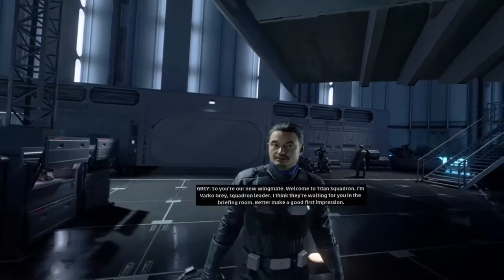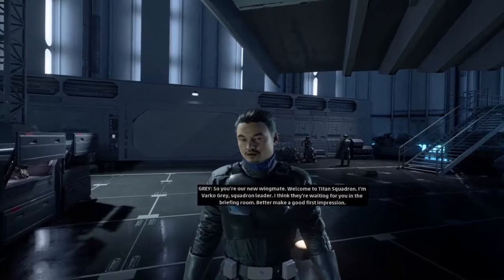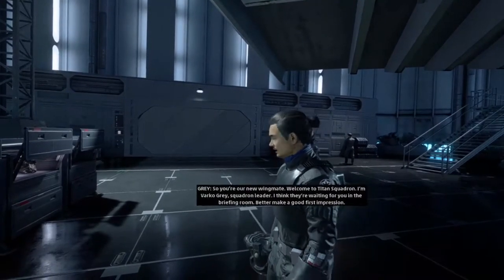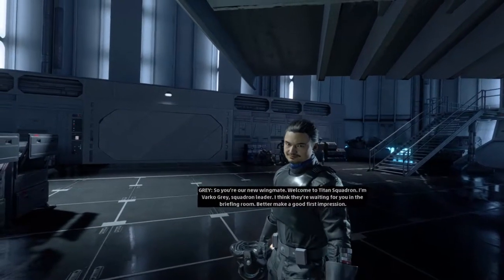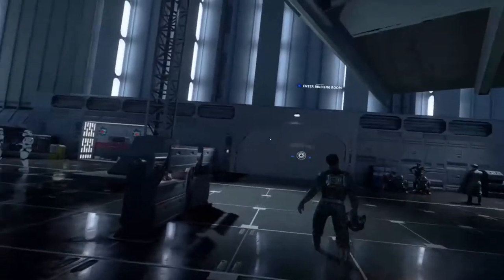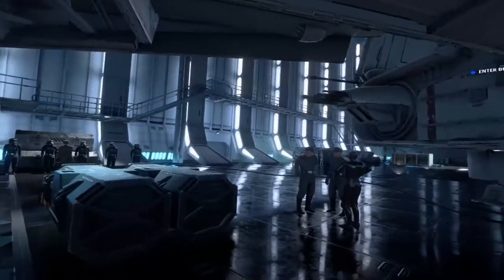So you're our new wingmate. Welcome to Titan Squadron. I'm Varko Gray, Squadron Leader. I think they're waiting for you in the briefing room. Better make a good first impression. Cool — anything else here? Let me just check, spin around here.